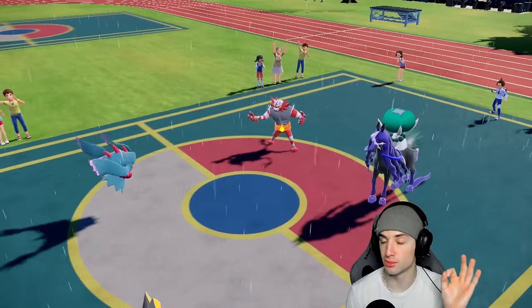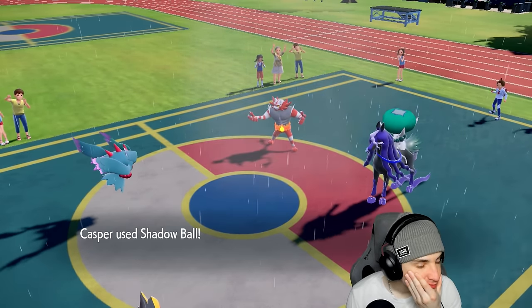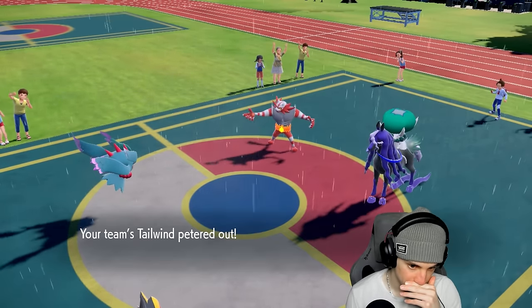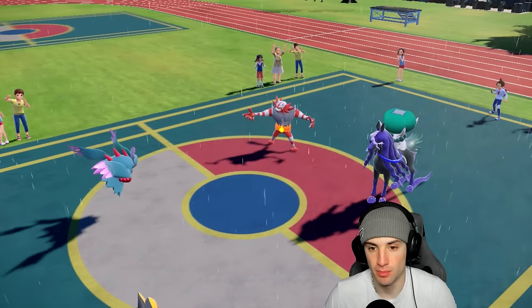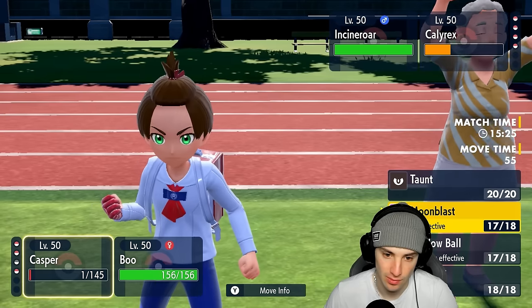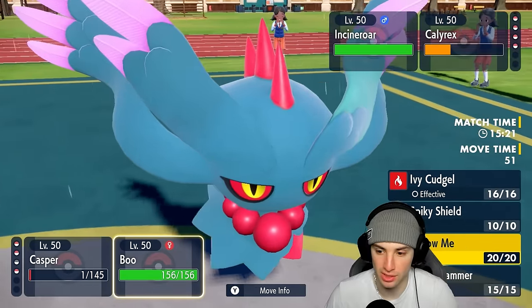If Fake Out comes out for Calyrex, that actually works fine for me. Shadow Ball is going to get blocked — but it can Fake Out me now. Tailwinds are gone on both sides. Do we swap Flutter Mane? I think we just try to go for Icy Wind and then Spiky Shield up.